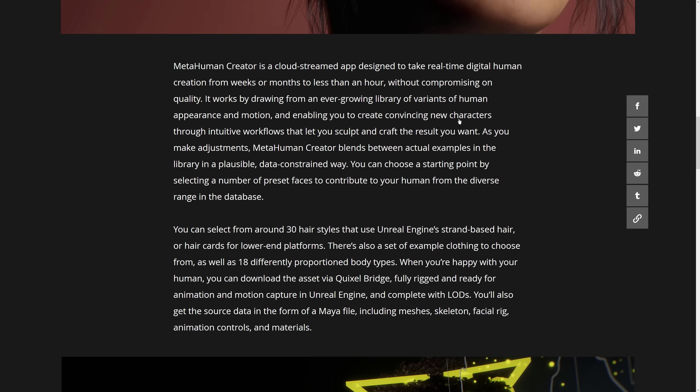It works by drawing from an ever-growing library of variants of human appearance and motion — they've probably been pumping out real-quality digital humans using a combination of deep learning and deepfake-style machine learning technology to make this work. This enables you to create convincing new characters through intuitive workflows that let you sculpt and craft the result you want. You can choose a starting point by selecting a number of preset faces from a diverse range in the database.